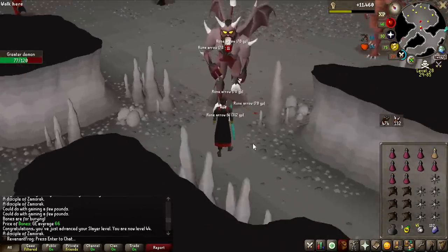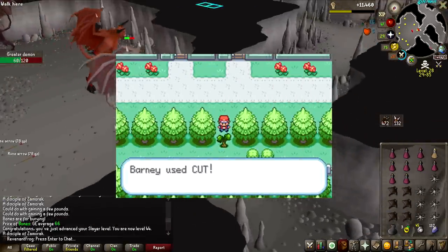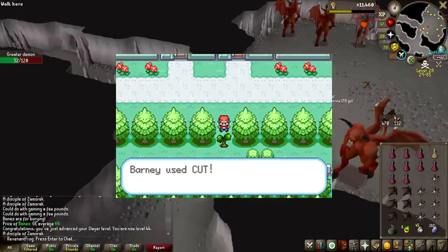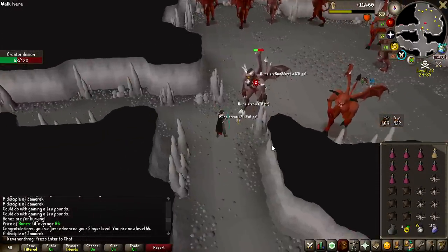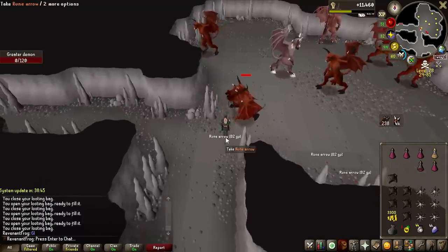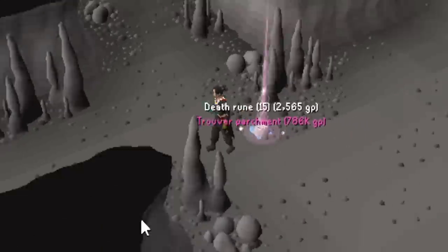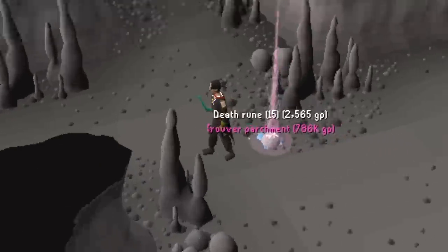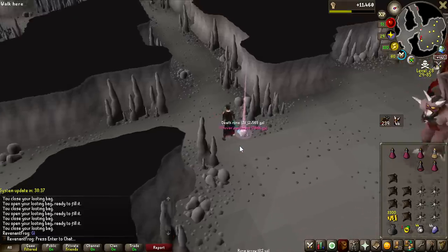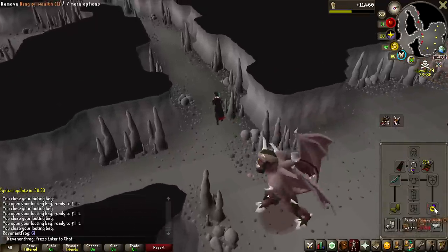You know what this safe spot reminds me of? It's like the Pokémon games where there's one small tree or bush in the way and you can't pass even though the path is ten times the size of that bush. Another Trove Parchment — I am so lucky! These are so rare. 800,000 GP, two in one video!